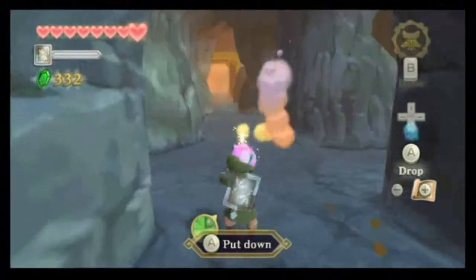I remember reading from my little guide — I believe up there, there might be a Goddess Cube. So if I throw a bomb into that geyser... I was right! I'm gonna try and get the Goddess Cubes as I find them. And there we go — another Goddess Cube.